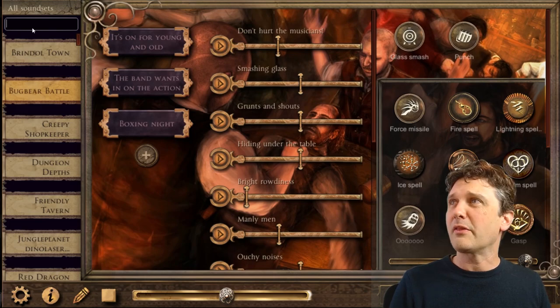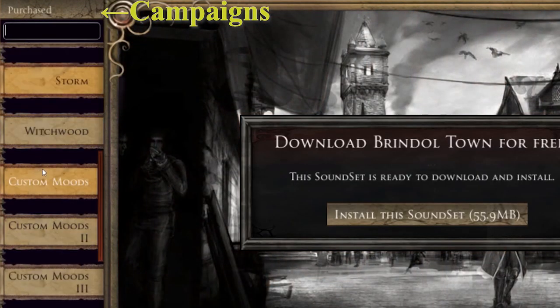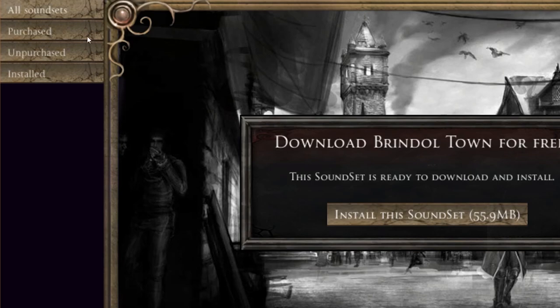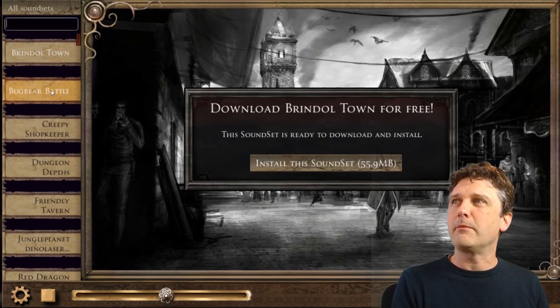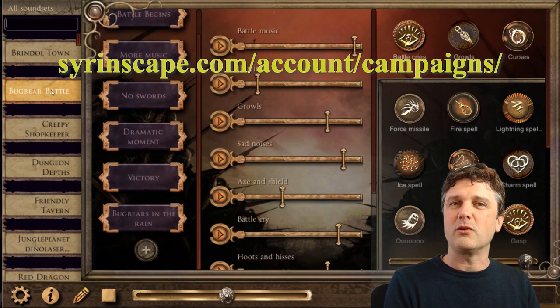One more useful way of finding things: here are your Campaigns. There's an auto campaign of purchase which is all the content that you either own or have access to due to a subscription. You can also create campaigns to show just specific lists of sound sets you want available for a particular game night. You can also make sci-fi and board game content show in the fantasy player using your Campaign Manager.